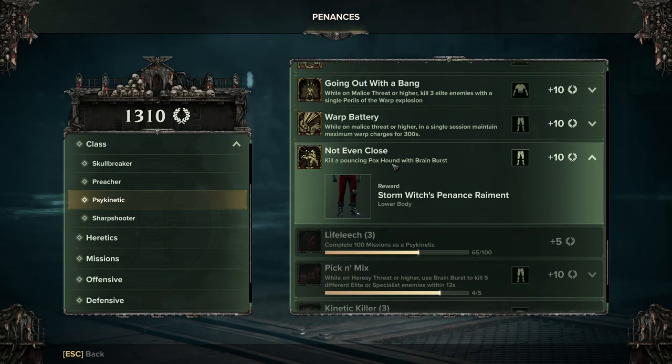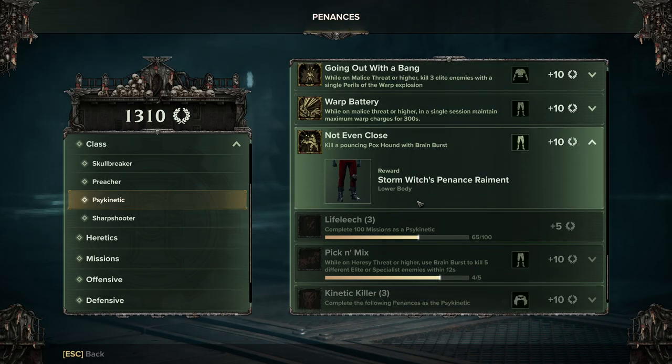Not Even Close: kill a pouncing poxhound with brain burst. This one is just pure luck. I'm not sure if the new poxhound effects count — if they do, you've got it done easily. If not, it's just luck and waiting for a poxhound. There's not much skill to this at all; it's literally waiting for one and trying to get it while it's jumping.